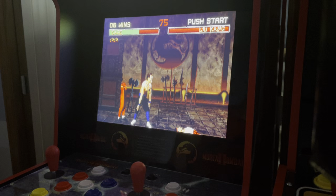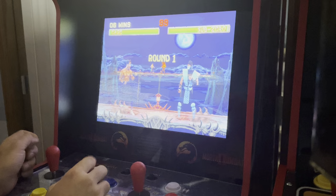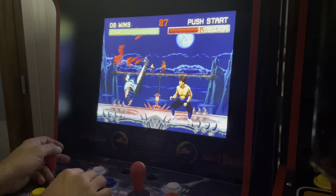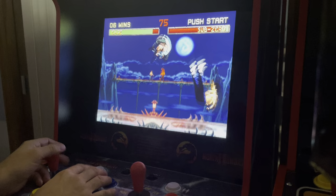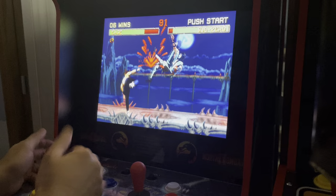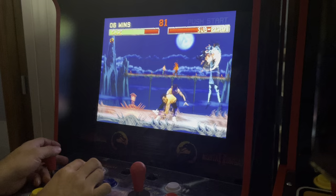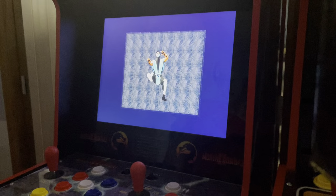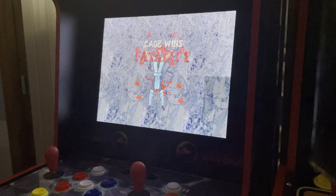Six wins — we're doing pretty good. We've got another pit fatality here. Every character is different; Johnny Cage is down, down, down, high kick. You basically just have to bait the character into jumping into you — that's the easiest way. There are many counters you can do: his special uppercut, basically whatever you want. Down, down, down, high kick — Johnny Cage wins. Fatality.